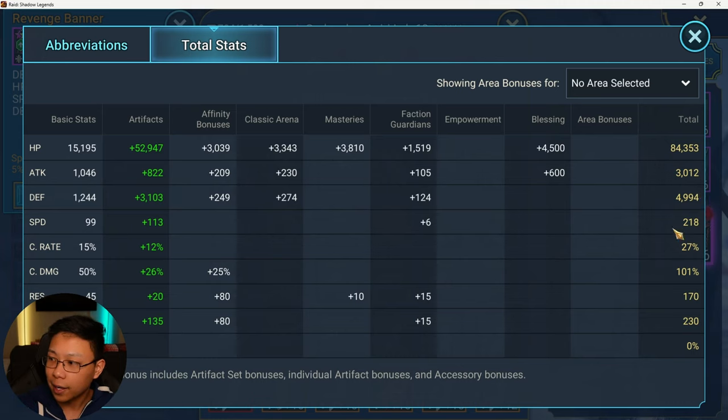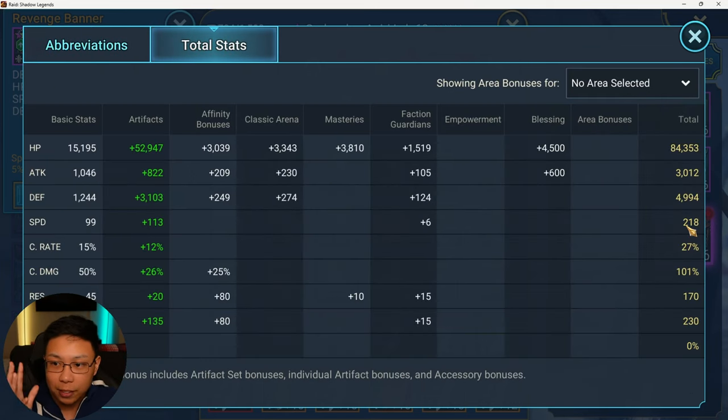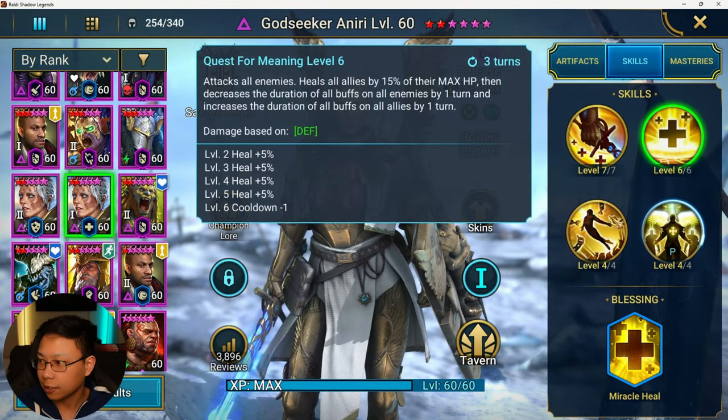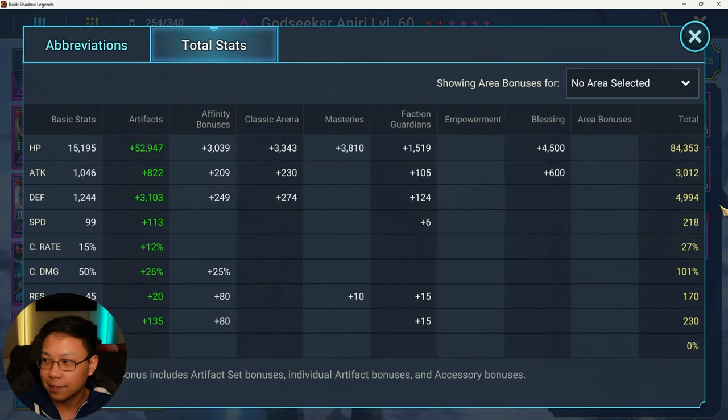This isn't as fast as she can go — I have her speed tuned for Sand Devil so she's locked into these specific speeds. For this specific Aniri, she's fully booked, but this one isn't, so she's going at a different speed — 259 speed. HP, defense, and speed are the stat priorities. You don't need crit rate unless you're trying to make her deal damage — but if you can make her smack, why not? Get a little crit damage on her too. Resistance could be useful on support champions.